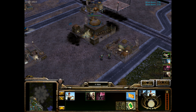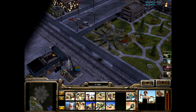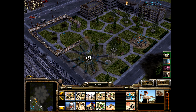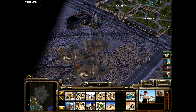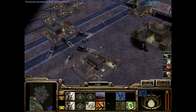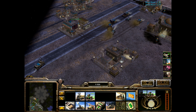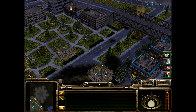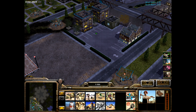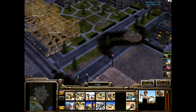Well, since we got that up, now we can start scudding up this area here. There we go, and more money is always good. We should probably take this time to research Anthrax Beta. Get a little bit of a vehicle force going here. Looks like we need a replacement repair worker there.